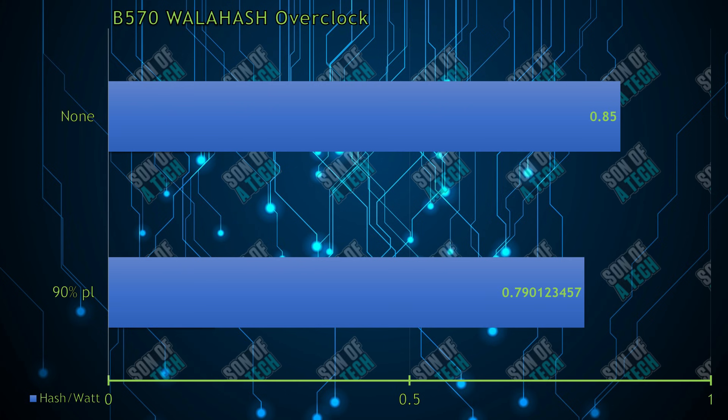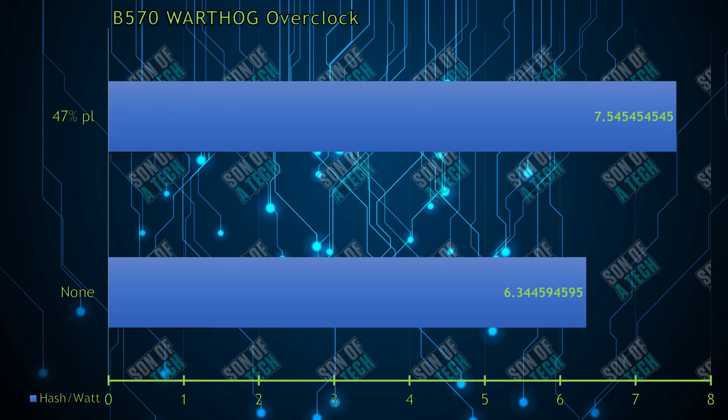WhileHash performed worse than stock; turning the power down to 90% resulted in 128 megahash per second at 162 watts — 0.8 megahash per second per watt for a 7% decrease in efficiency over stock. Finally, everyone was asking about Warthog, which utilizes both memory and core clock, but it loved turning the power level down to 47%.